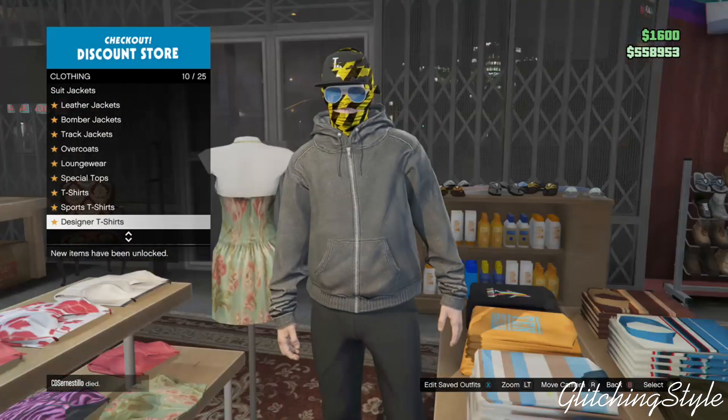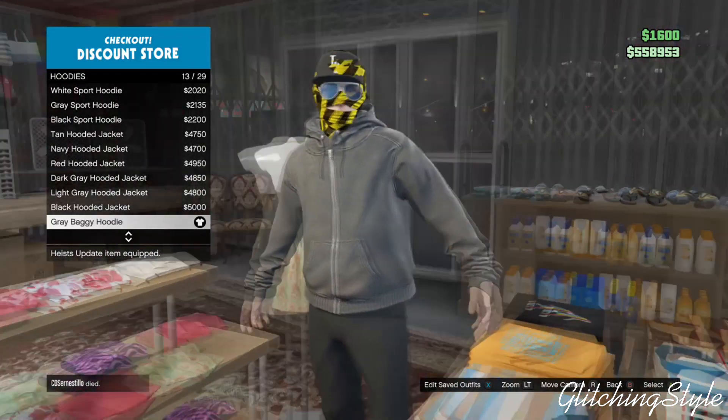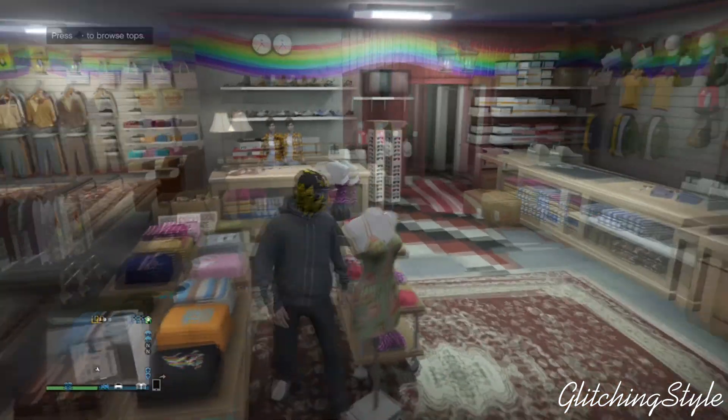head over to any clothing store. You want to head over to hoodies and buy the gray baggy hoodie, which would be number 13. Once you purchase that,